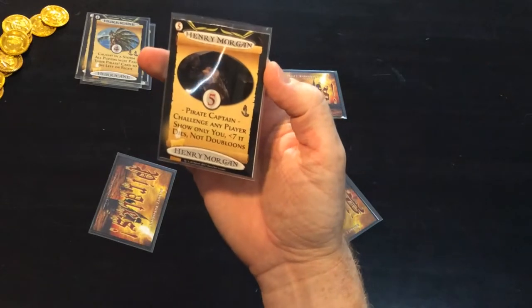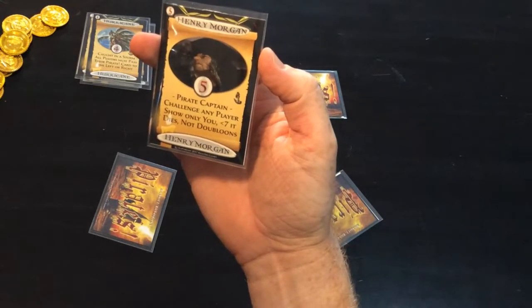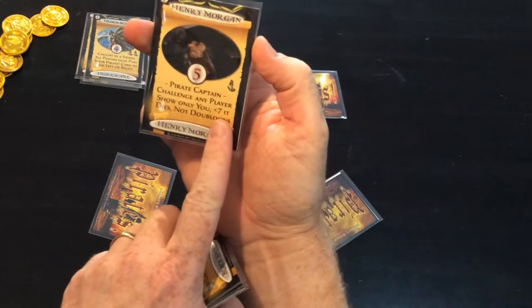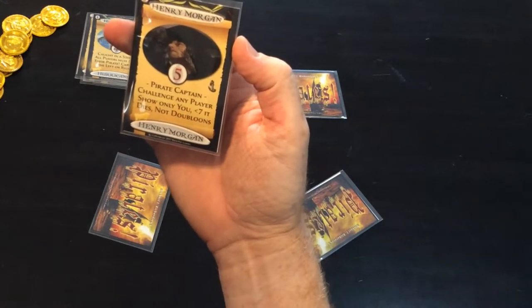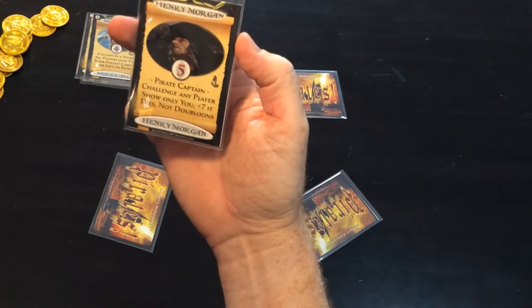The number five is the Henry Morgan or Pirate Captain. You select another player and they will show you their card. If it's underneath a seven — so if it's less than a seven — they are dead. The only thing that can save them from being dead, if they've got less than seven, is if they've got a doubloon card.